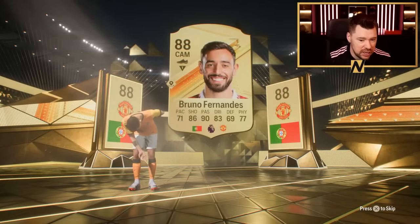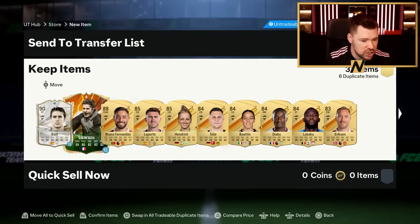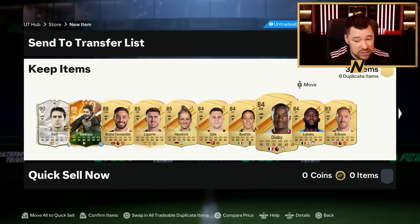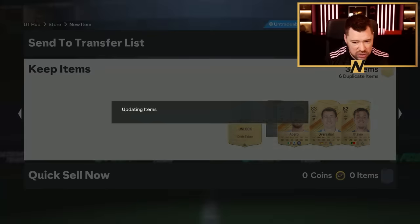It's untradeable obviously. Any double walkout? No, you can't tell how it's a double walkout - I'll have to make a video on showing that. Lizarazu and Raul. Laporte, Hendricks. Diaby's a nice one to get, he's a beast in game. Other than that, not a lot of goodness there to be fair.